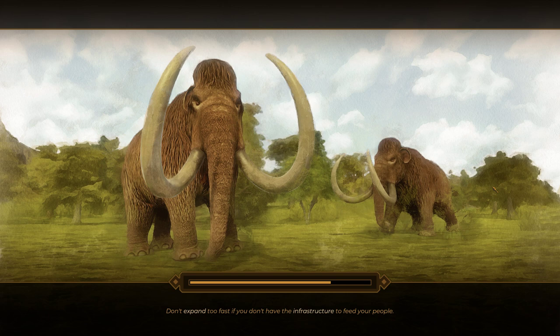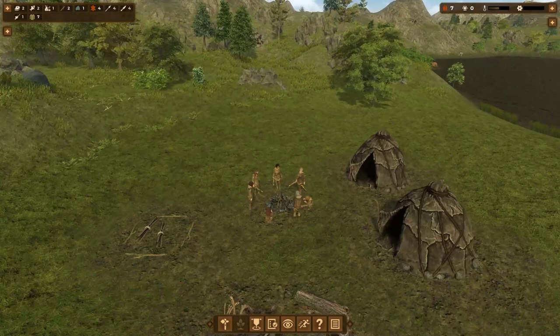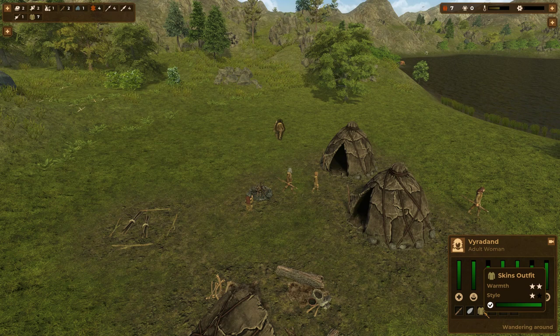Let's wait for it to load — I'm not on my home computer so I don't have an SSD, load times are a bit longer. Here is our little starting area. We can take a look at our people: Marnak, an old man; Imand, a girl; Gorkul, an adult man; Belgor — a handful of different people in our starting community. They've got different needs for health and nutrition.